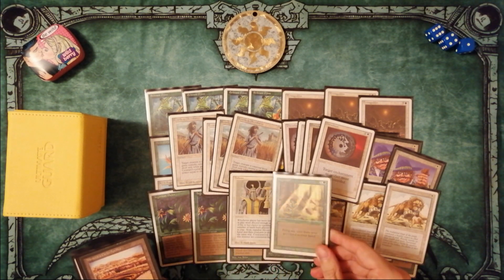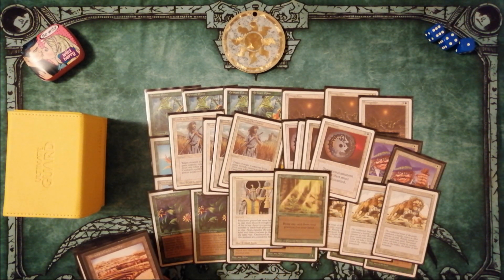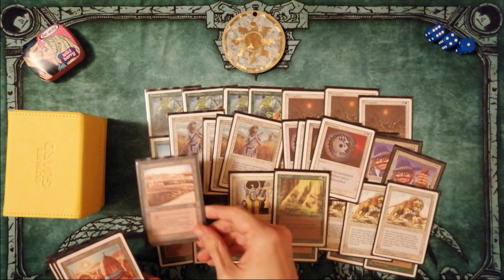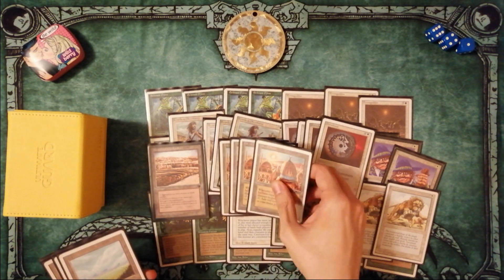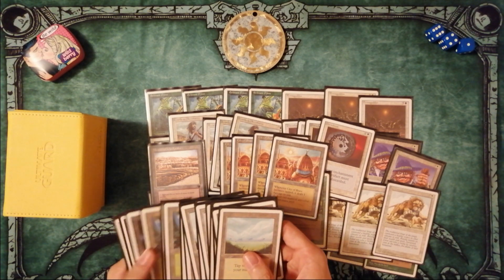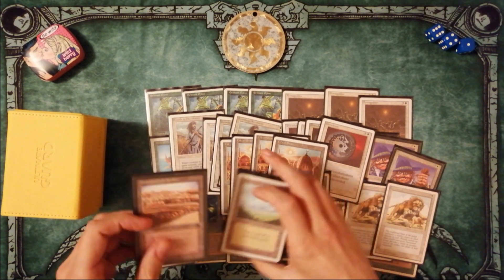The last spell in the deck is Regrowth — the green Demonic Tutor that helps you reuse any card you've played in the game before. The mana base contains 1 Strip Mine, because everyone in Atlantic uses 1 Strip Mine, 4 copies of City of Brass because I don't have Savannas, and lots of basic lands. It's important to put many basic lands in the deck to maximize the Land Tax effect.